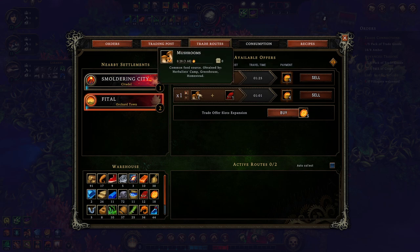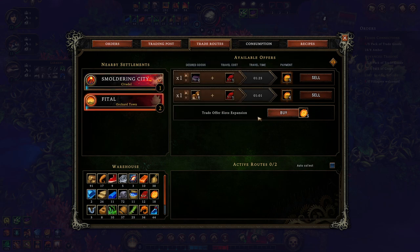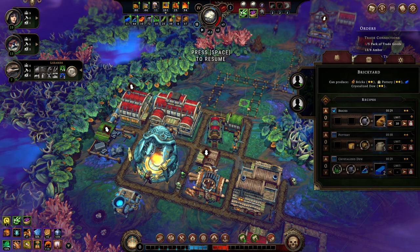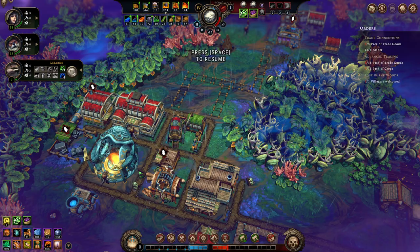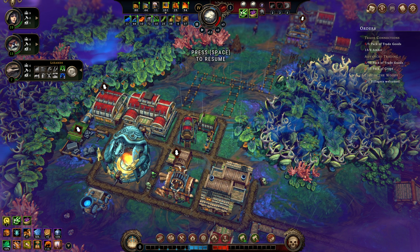Being friendly improves the offers they give you — I just can't tangibly see that right now. I have a better relationship with Fetal so I'm going to expand their offerings. Do I do it twice? I'm tempted — if I can fulfill their offers more consistently right now... I have no active routes at the moment.